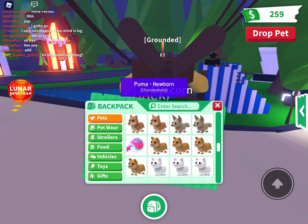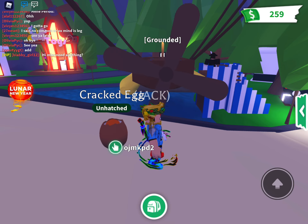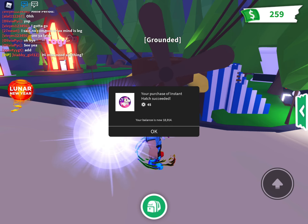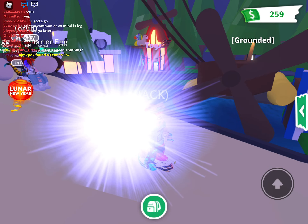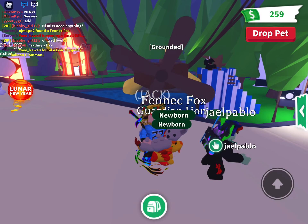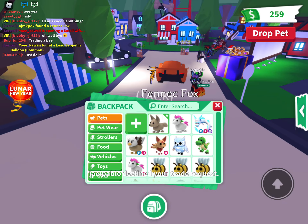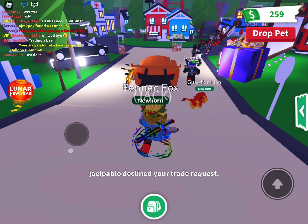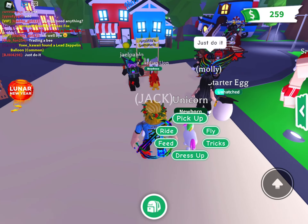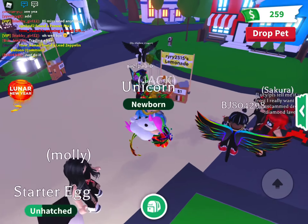Let's get one more cracked egg and hatch it out. Do you want a Fennec Fox? I don't have a Fennec Fox — that would be pretty good. Let's try this. I want a Guardian Lion. I could just trade a regular unicorn. Hopefully he accepts. We got a red unicorn — let's go! Regular unicorn, let's go!